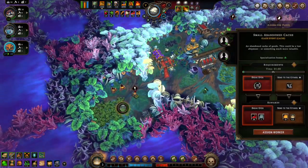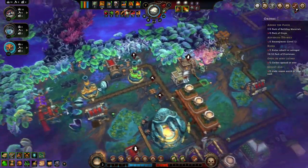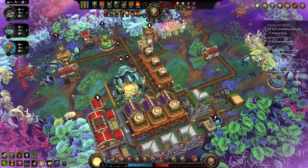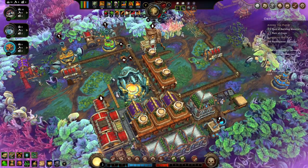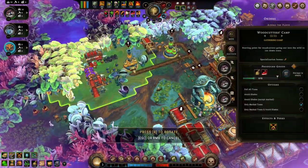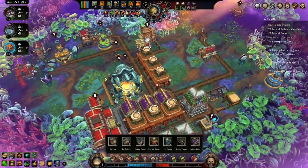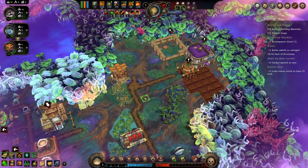We've got another thing to open up. Just gotta rebuild this guy. We have some folks available again. Do we have what we need for packs of crops? Still not yet. But maybe if we have someone working there we'll start collecting the stuff we need. Oopsie daisy. This guy needs to be moved towards some stuff. I think I just killed some coal. Need another harpy house.